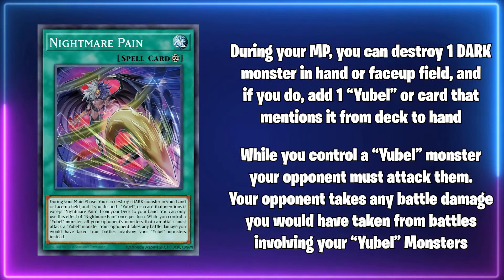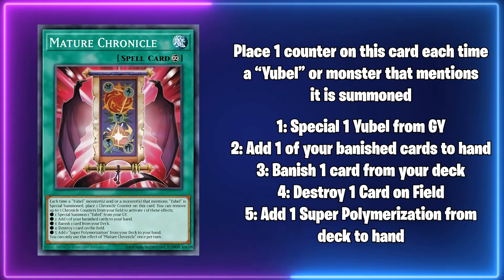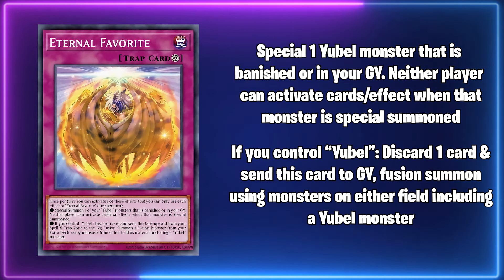While you control a Yubelle monster, your opponent's monsters that can attack must attack Yubelle monsters, and your opponent takes any battle damage you would have taken from battles involving your Yubelle monsters. Mature Chronicle was seeing a lot of play in earlier builds of Yubelle but not anymore. It gets a counter each time a Yubelle or monster that mentions it is summoned, and you can remove counters to activate effects: one counter to special summon one Yubelle from your graveyard; two to add one of your banished cards to your hand; three to banish one card from your deck; four to destroy one card on the field; and five to add one Super Polymerization from your deck to your hand. Finally, Eternal Favorites has two effects and you can only activate one per turn: either special summon one Yubelle monster that is banished or in your graveyard, or if you control Yubelle, discard one card and send this card to the graveyard as cost and fusion summon one monster using monsters on either field as material including a Yubelle monster — so basically it's just Super Polymerization.